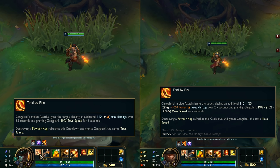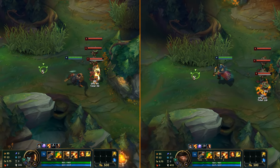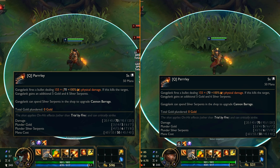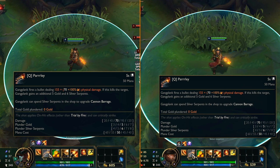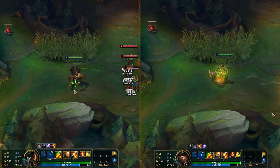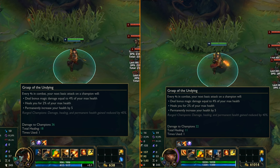For the passive, the movement speed instead of always giving plus 30%, now gives from 15% to 30% based on level, so he'll be a bit slower early game. Q got a big nerf towards items and especially towards Grasp of the Undying, since it now counts as a ranged basic attack, so the Grasp bonus is reduced by 40%, meaning you'll have to play him with new runes from now on.